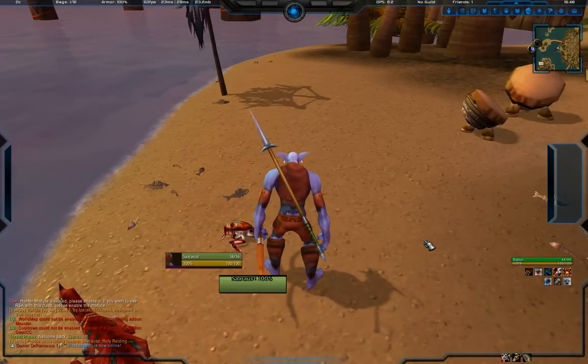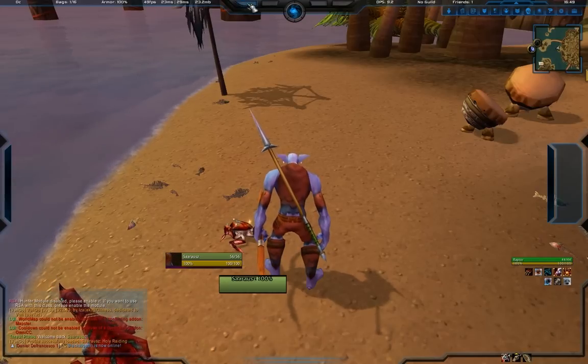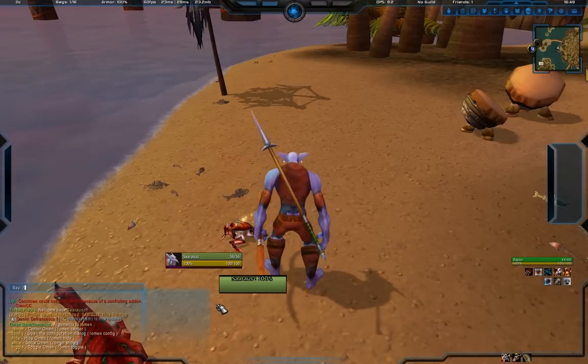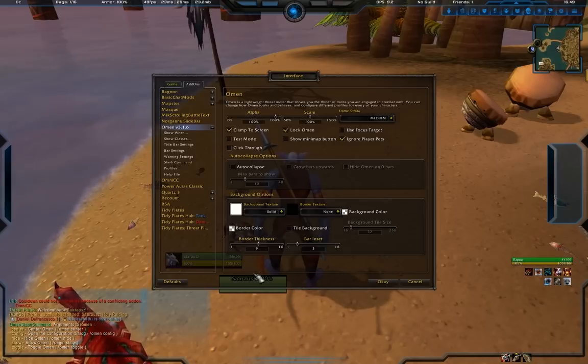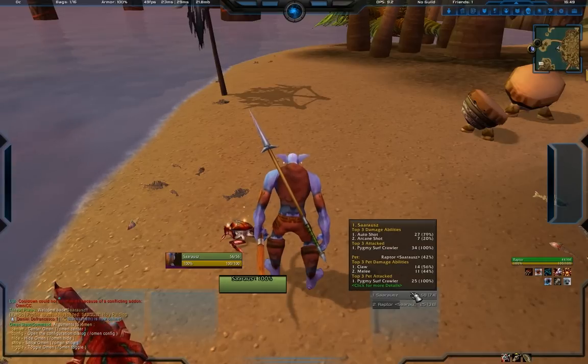I also use Deadly Boss Mods - self-explanatory; some people like Deus Vox Encounters or other alternatives, but I use DBM. Up here we have buttons that turn things on and off - this one shows the little background for chat as you can see down here. This one controls the Omen threat meter. For some reason it likes to overlap the chat, so go to slash Omen config, pull it over just a little, get it just right, lock it in place - there you go, nice and pretty.